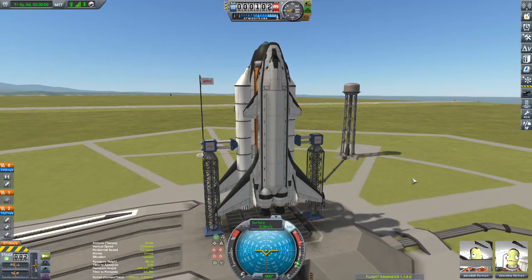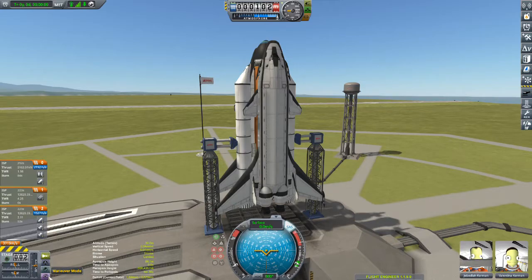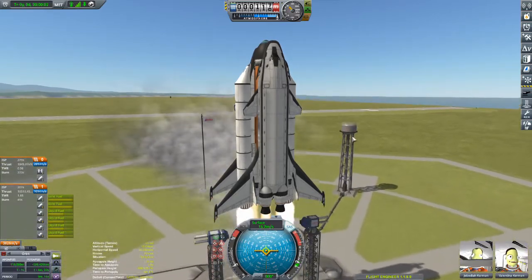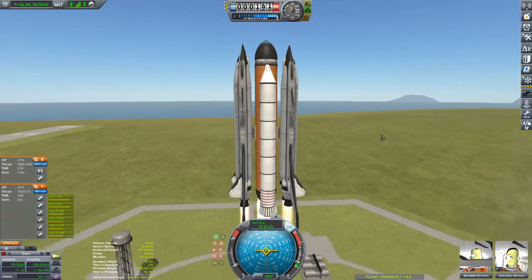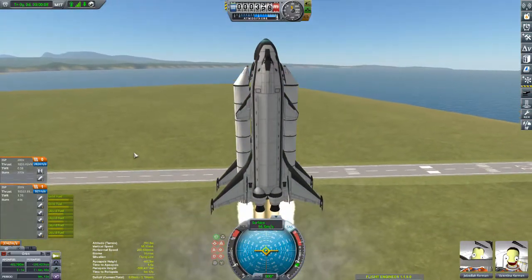I haven't played around with the thrust limiters or anything like that. I know this vehicle is majorly overpowered, so I'm not going to apply the full amount of thrust to begin with. Engines ignited, launch clamps released, and off we go — and look at that! No balance issues. We're not flipping over to one side; we're going straight up.